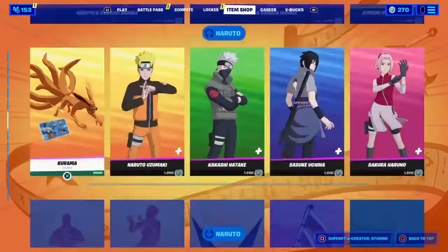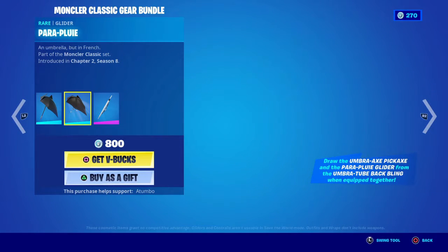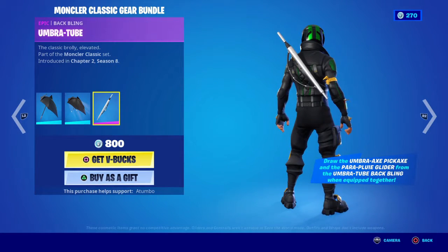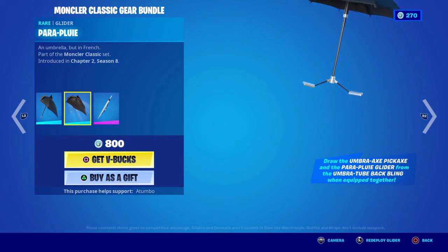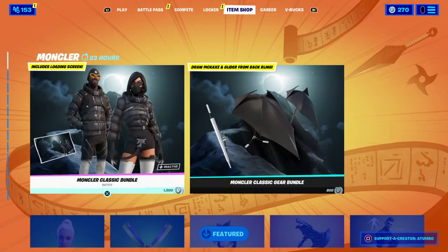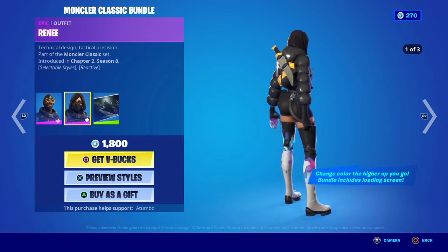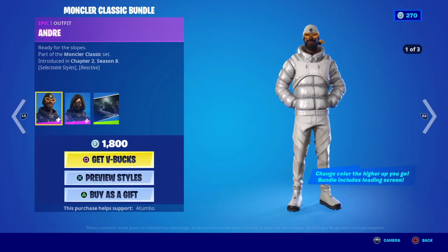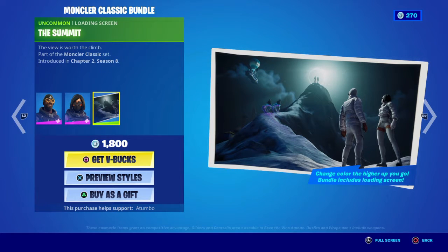Also in the item shop, brand new, we also have the Montclair — I hope I'm pronouncing that right. This is one set, so if you purchase all of these and have all of them equipped, you can pull it out from the sheet. There is Andre and Rene. Basically, the higher you get with these skins, the colors change — so the closer you get to height, the more it changes from black to white, I assume.